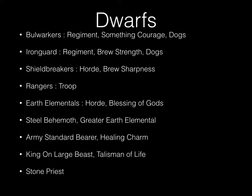The Dwarf list includes: one regiment of Bull Workers, one regiment of Iron Guard, one horde of Shield Breakers, one troop of Rangers, one horde of Earth Elementals, a Steel Behemoth, a Greater Earth Elemental, an Army Standard Bearer with the Healing Charm, and a King on a Large Beast with the Talisman of Life.